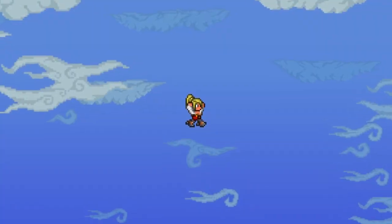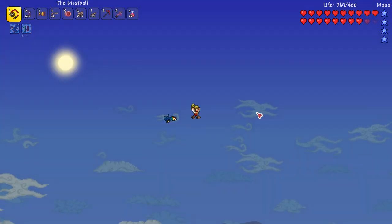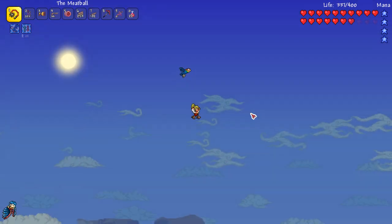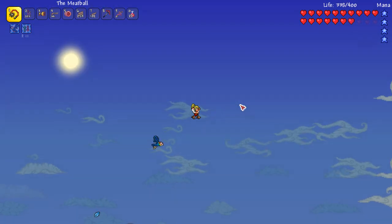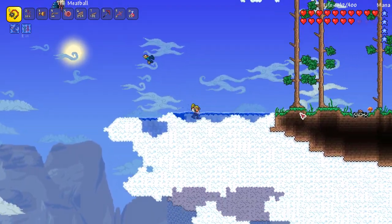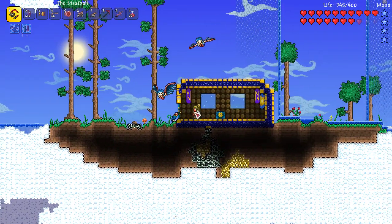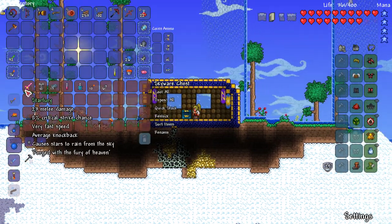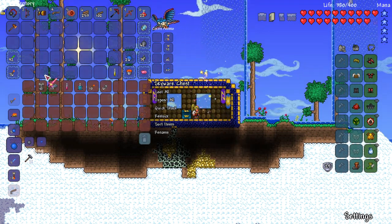That didn't work, and now there are harpies after me. I had a gravitation potion, so I thought we'd go for a little fly through the sky and see if I can find a floating island. So far all I'm finding is harpy town — but wait, we found one! Let's get away from the harpies. There's a secret house. What's inside the chest?